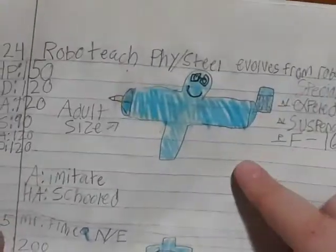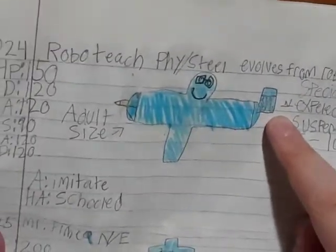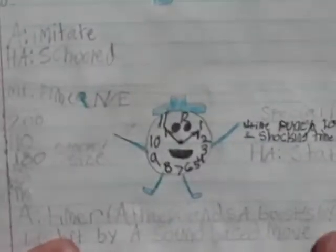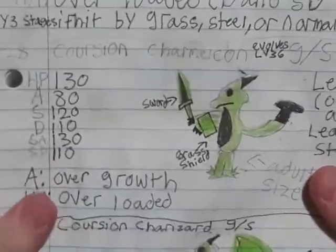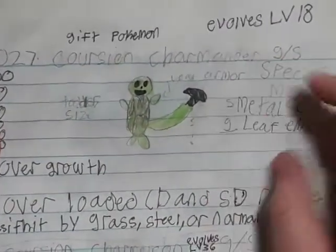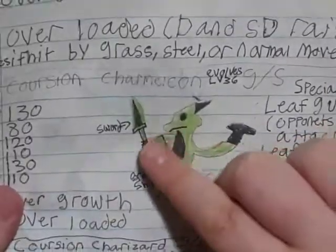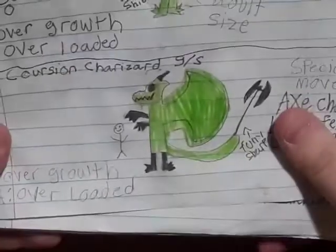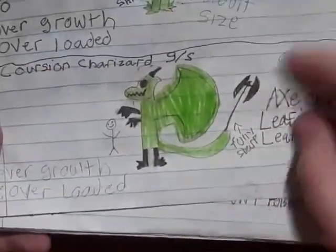Then we have Robo Students, because I was thinking about school. Robo Teach — the teacher has a calculator in its head and a pencil built into its system. Mr. Time and Mrs. Time. Then Corchian Charmander, Charmeleon, and Charizard — I really like these designs. Charmander has leaf armor with a little pickaxe, then the next one has a hammer and sword, then the shield is made of leafy armor, and finally this Pokémon has a giant battle axe, which is really cool.